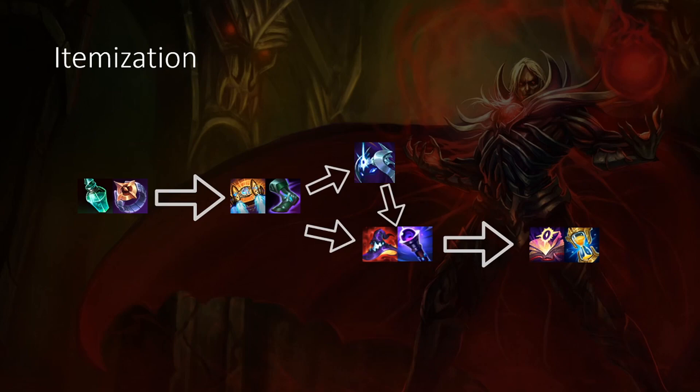You definitely want to go for it. If you find yourself struggling to CS — the Doran's items give you a little bit more help with CS — then you can go for either Doran's Ring or Doran's Shield depending on the matchup. But more or less, if you really want to master Vladimir, just go Dark Seal every single game. Even I miss a lot of CS in the early game, but the power spike of getting Dark Seal and that snowball potential is just too much to pass up.